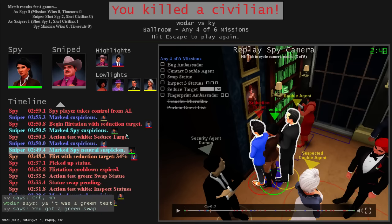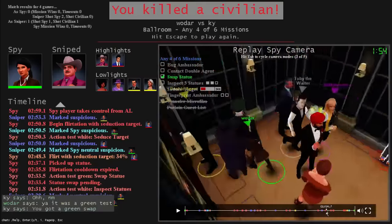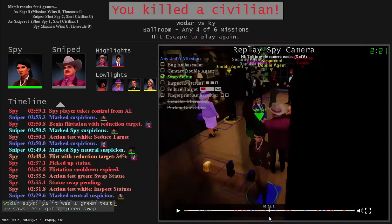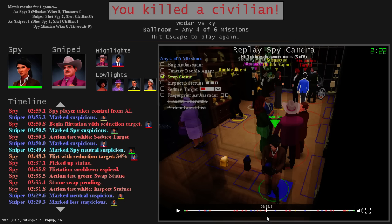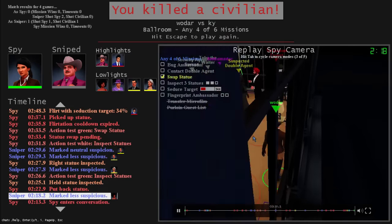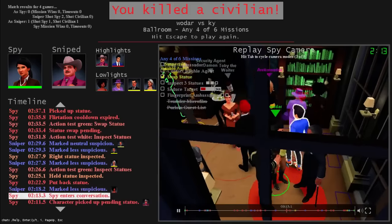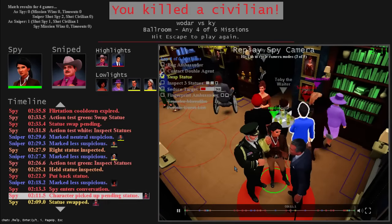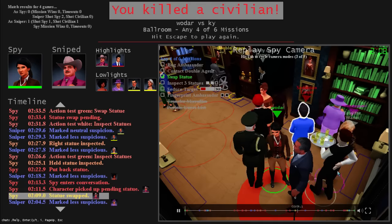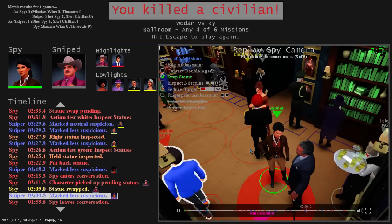A green swap is interesting. Rather than him swapping the model, it's going to be the next person to pick it up who swaps the model of the statue. There's a Gears of War style action test whenever a spy does something spy-like, and if they get an absolute perfect on that it's called a green test. In this case it makes the next person swap it instead of him.